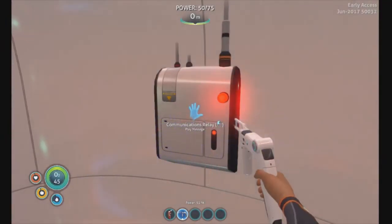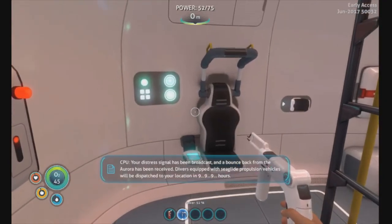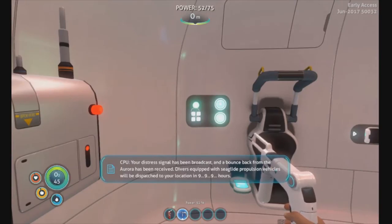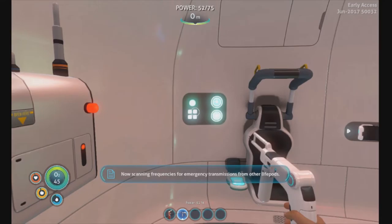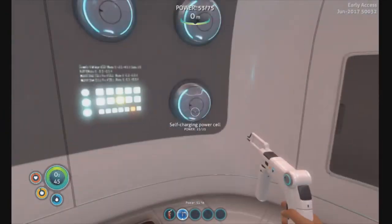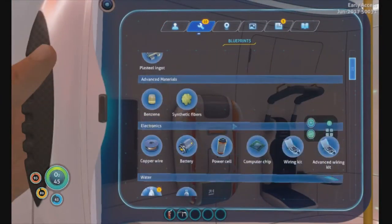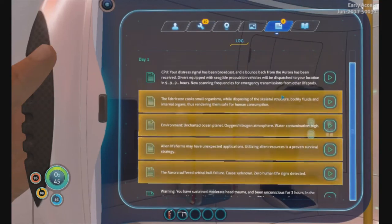New message. Playing message. Back from the Aurora mining vessel — your distress signal has been received. An emergency relief team will be dispatched to your location. Estimated arrival time: 9-9-9-9-9 hours. Oh lovely, so like forever. Everything here looks prepared. This tells us where we can make things.